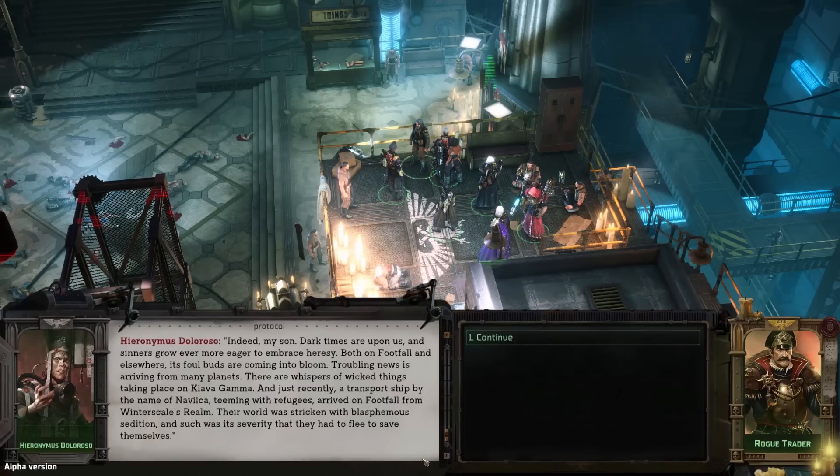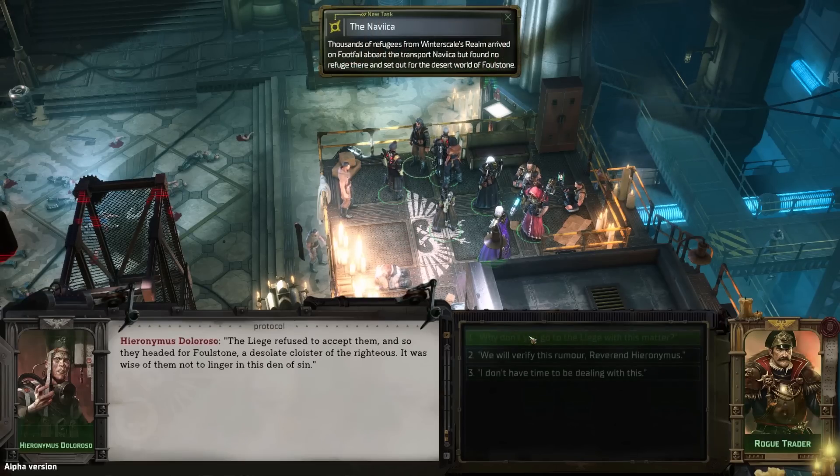Hieronymus agrees: 'Dark times are upon us, and sinners grow ever more eager to embrace heresy — both on Footfall and elsewhere, its foul buds are coming into bloom. Troubling news arrives from many planets. There are whispers of wicked things on Kyava Gamma. And just recently, a transport ship named Navica, teeming with refugees, arrived on Footfall from Winterscale's realm — their world was stricken with blasphemous sedition, and such was its severity that they had to flee.' Which sounds like another quest hook — and it was automatically added to our journal. Once again, rewarding us for talking to random people.